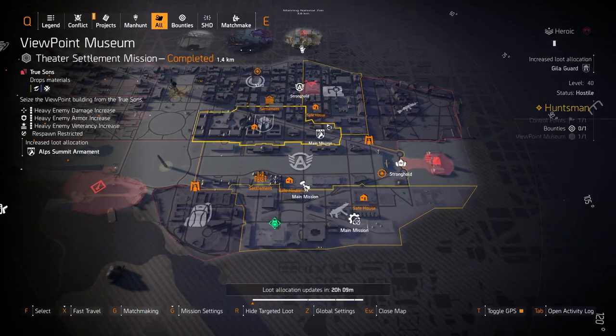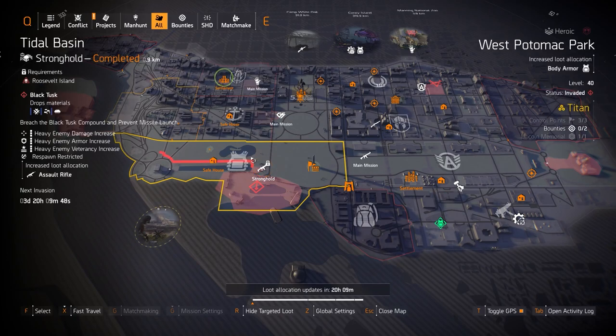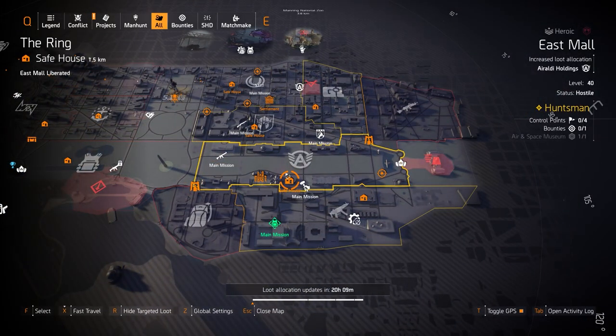Let's go check out New York City. Also, you can get the Tardigrade Armor exotic chest piece over at West Potomac Park today — there are three control points you can farm there as well.